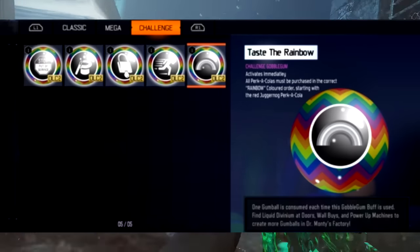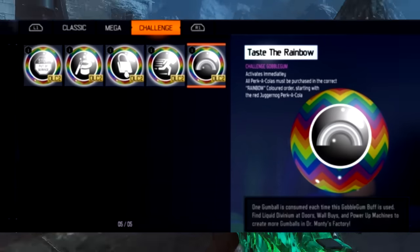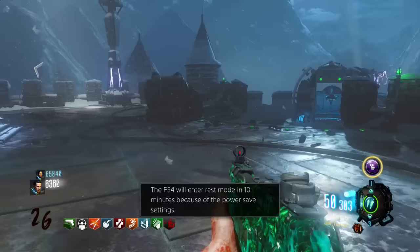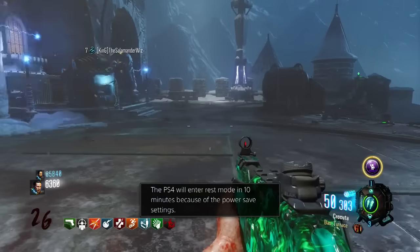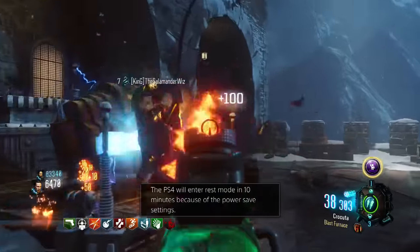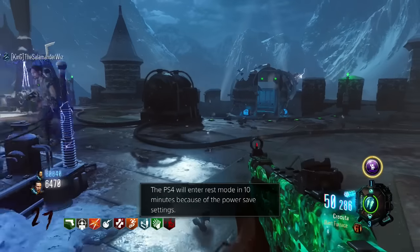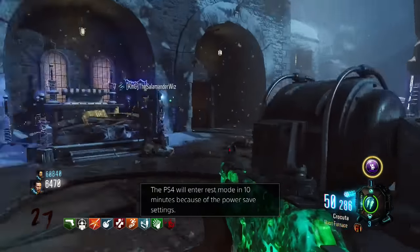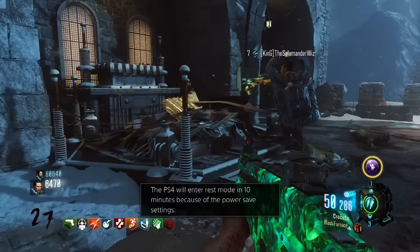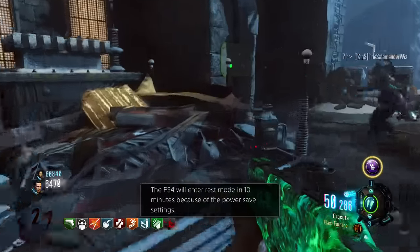The last one is Taste the Rainbow — all perk-a-colas must be purchased in the correct rainbow-colored order. This is like the rainbow challenge that a lot of YouTubers like TheSmithPlays have done back in the day — rainbow perk challenges and reverse perk challenges. They're basically adding challenges that the community made up and putting them into the game as a Gobblegum, which would be absolutely insane. I've always wanted some sort of set challenge game mode where you go in and have to follow specific rules.